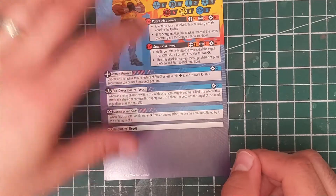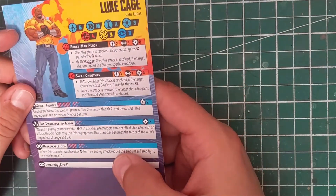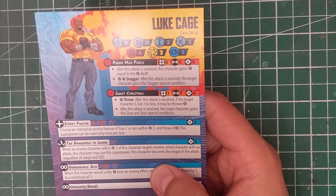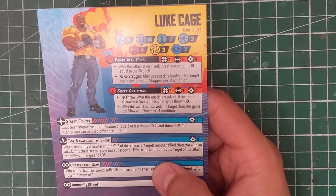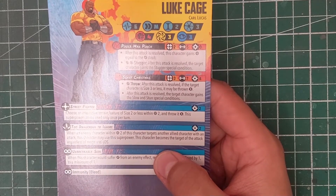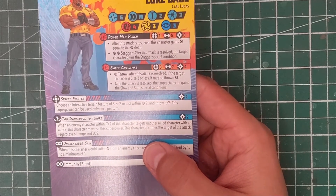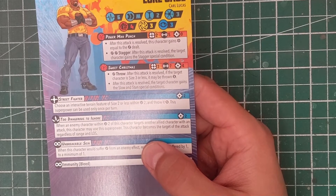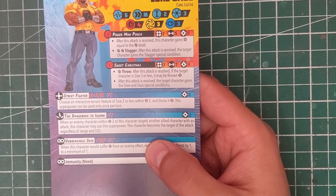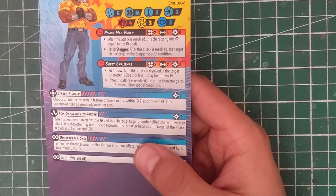I really dig Iron Fist — that's a cool suite of abilities. Now for Luke Cage: he's got six health on one side, five on the other, eleven total. He is a three-threat, medium movement, four for physical defense, and threes for the others. His builder is Power Man Punch — strength five, a typical builder with a double wild doing a stagger. We're starting to see a little more stagger hit the table, which is interesting. His spender is Sweet Christmas — four power for strength seven, with a wild throw for size three or less to throw short, and it gains slow and stun. Both Luke Cage and Iron Fist seem really good at applying effects that slow down the opponent.